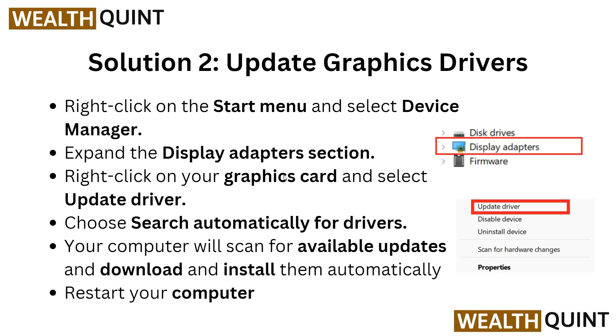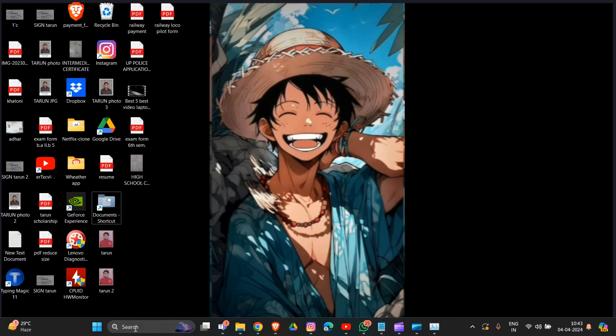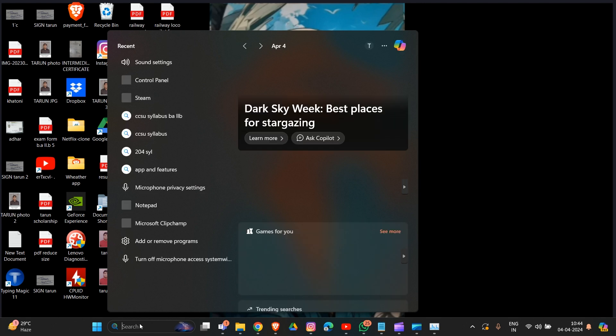Right-click on the Start menu and select Device Manager. In the search bar you can also type Device Manager to open it directly. Here I will show you how you can do this.